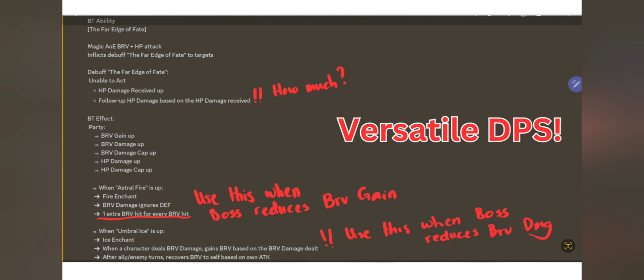He also has brave recovery after a turn — recovers by brave — that effect is just okay. More importantly, if you look at the top, after the debuff — the Far Age of Fate debuff — it has HP damage received up on the enemy, it prevents the enemy from acting, basically it's a paralysis, and it has follow-up HP damage based on HP damage received. Weiss is 10%, Arsiela is 16%, and in JP right now we have Zazat — he has 40% if you boost up elemental weakness — if you have 8 elements you can get up to 40% additional damage. We're not too sure how much Papalimo is getting.